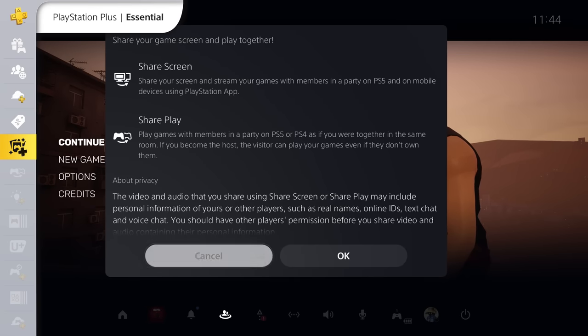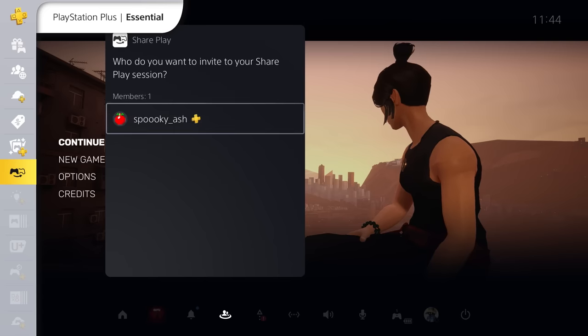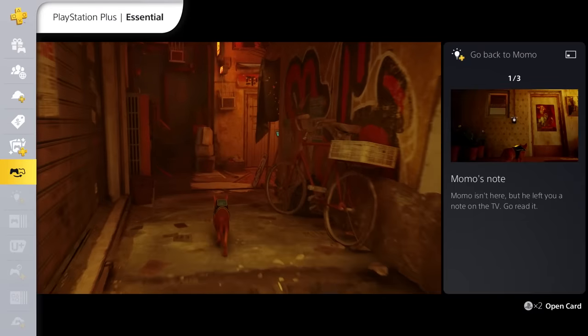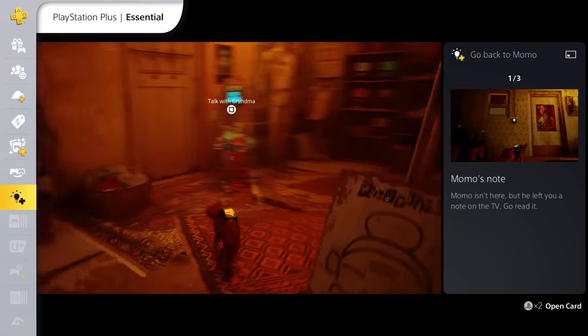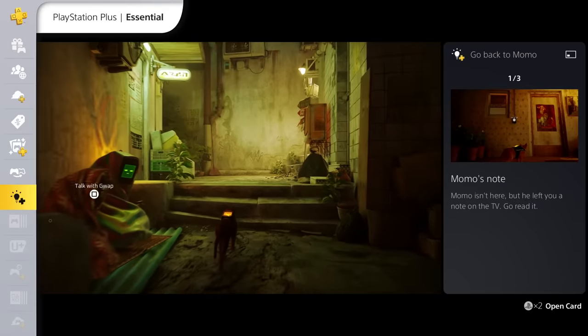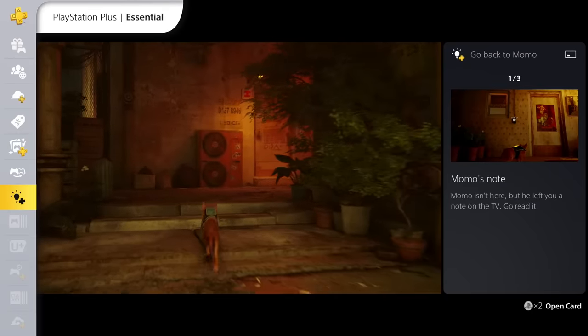PlayStation Plus Essential also allows SharePlay, which lets you share a game with a friend online for an hour, and for PlayStation 5 owners, grants access to Game Help – handy game hints you can bring up inside the PS5 control centre. Not that gaming experts such as ourselves ever need those.